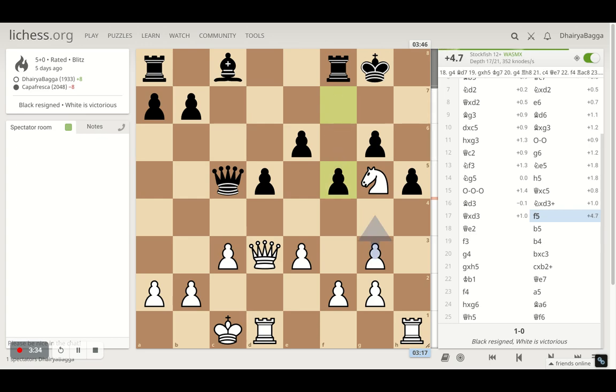Then my opponent plays pawn to f5. That was a strange move because it's only weakening up your kingside, nothing more than that. Also the pawn on e6 is a target in the future once the bishop moves, because the bishop hasn't been developed yet. Also the rook is not in play.